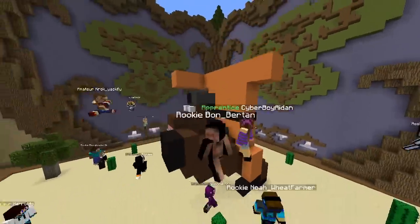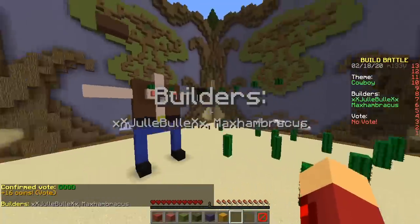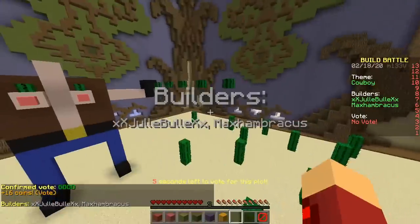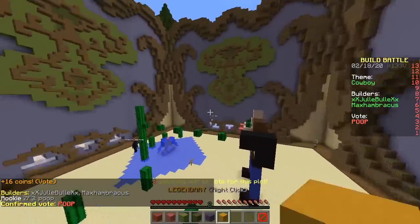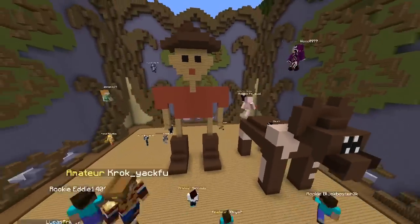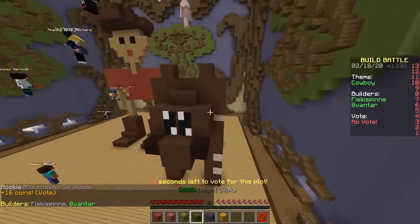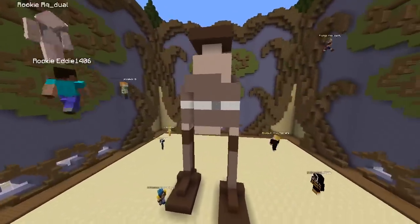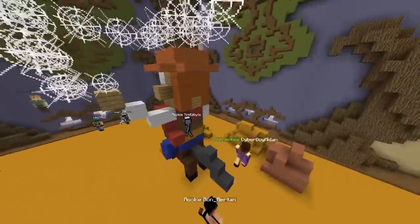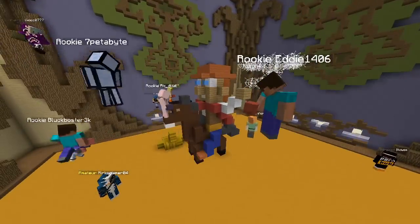Orange jumpsuit — did he just escape prison on the horse? Why are the cacti above his nipples? Did he pierce them? This guy's a skinny stick man, no pants, no crotch at all, and here's his horse — no arms, interesting.